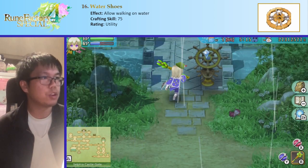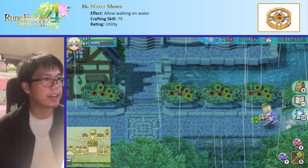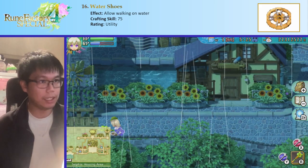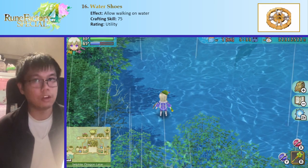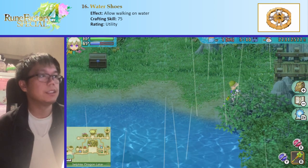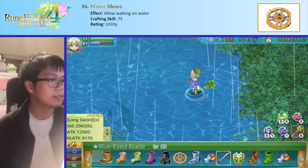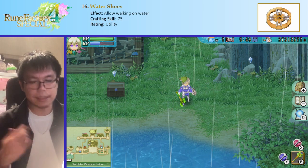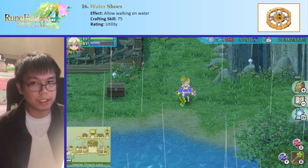Water shoes allow you to walk on water, which is quite nice. In the dragon lake, I can walk on the water, which helps me see fish further out and access areas that you can only reach with water shoes — so you definitely need some. Of course if you're on water and unequip them, you're just stuck and can't move. Water shoes have very good utility, and also some combat use in arenas that have water inside them, making the arena more open and navigable.